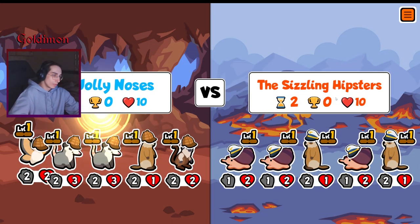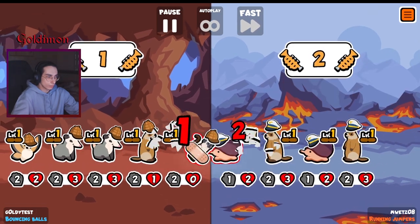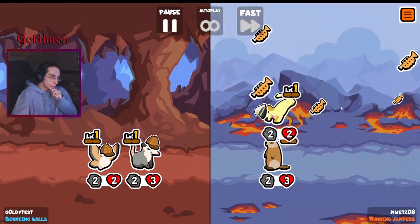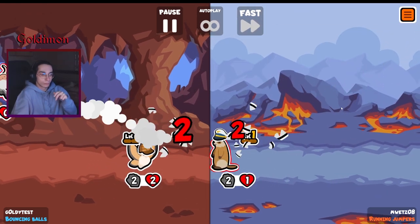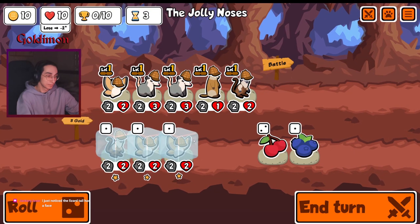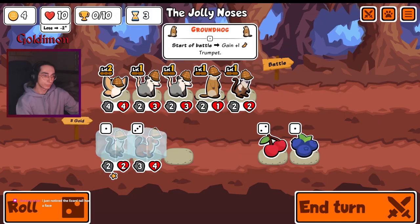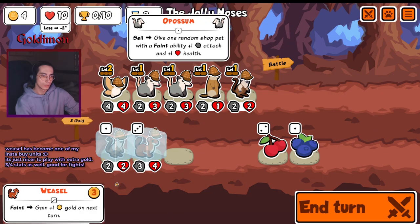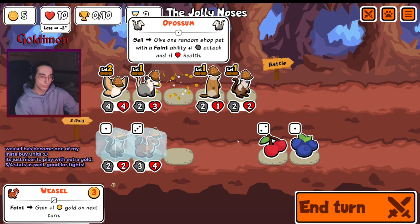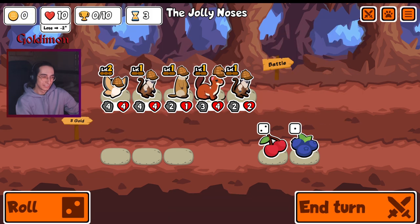With the math — weak stats, we just have better stats basically, even if you get the achiever I suppose. Just noticed the lizard tail has a face — yep, it's a pretty cute one as well. Weasel works well for the gold build, but if we sell these we can get the buffs on a weasel. Well, that sucks.